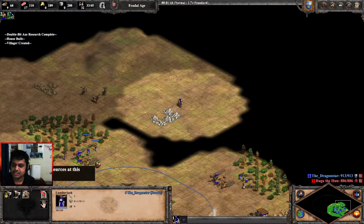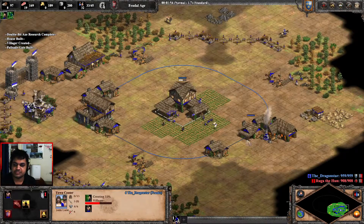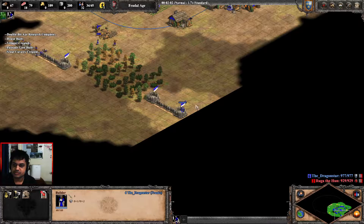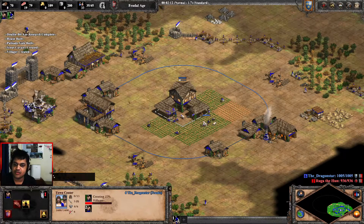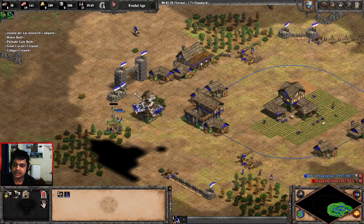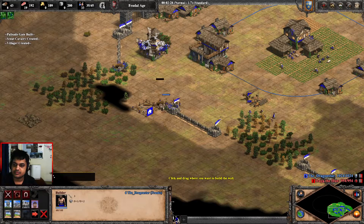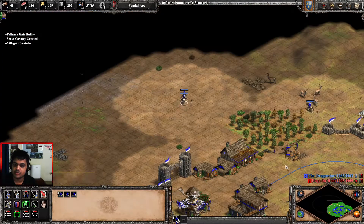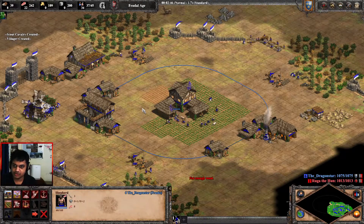As soon as your stable is up, make scouts and add spearmen if you need them. Initial spearmen against the first scout will be pretty useful, but if you can save that little bit of food it's also fine. The number of scouts you would typically need is around five to six — I would not recommend making more than that. You want to be walled as quickly as possible, and as soon as I have three scouts on the field I'm going to be moving out. Meanwhile I've been watching out for any scouts from my opponent.